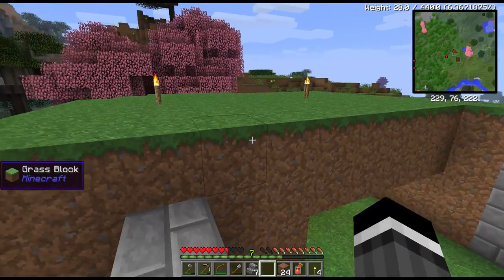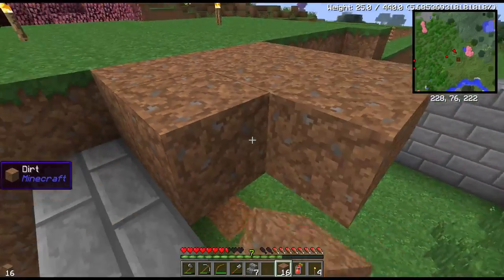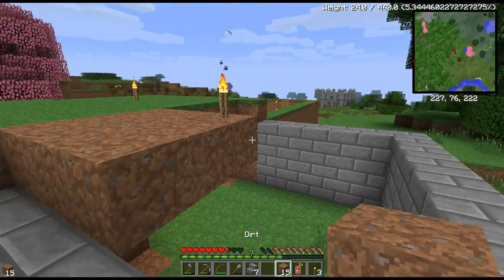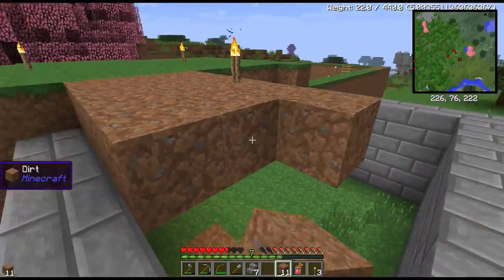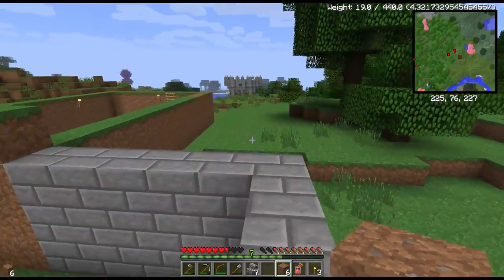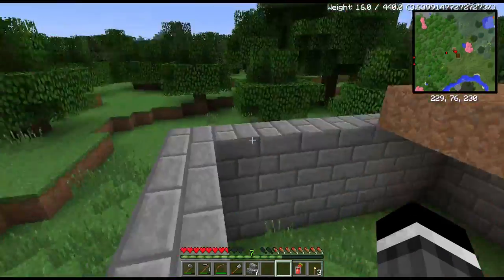I did. Sort of. Okay, so we'll go ahead and do the old dirt roof here. And the other thing I'm actually out of pretty much is torches, as well as coal, because I used up what coal I had to cook up this stone brick. So I'm going to need to get some more coal.